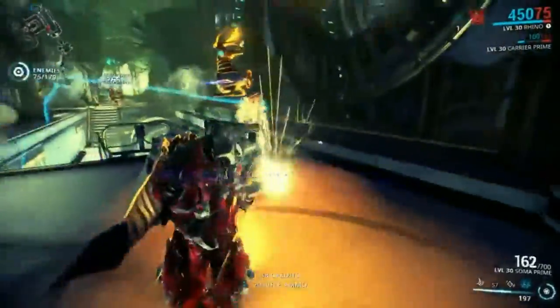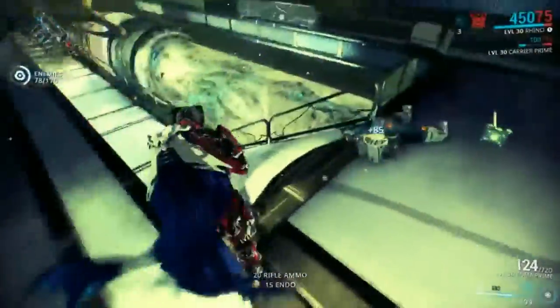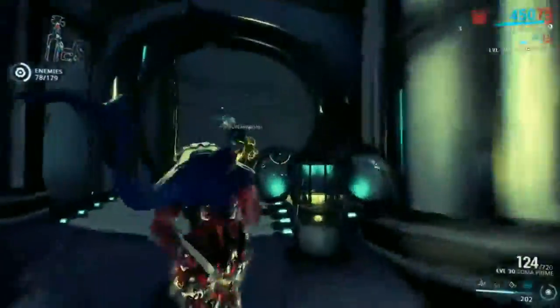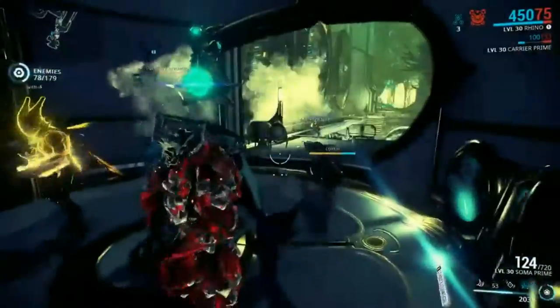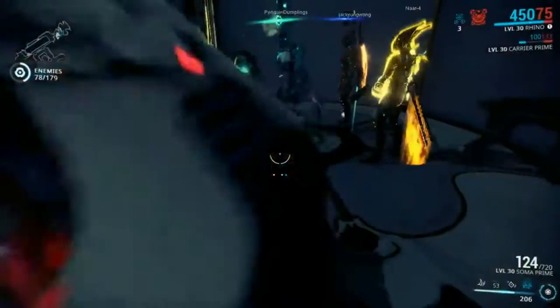The Orokin vault drops really nice mods every run, but it depends on rarity. Some mods like Narrow-Minded, Overextended, Transient Fortitude, and Blind Rage can be found in the Orokin vault.